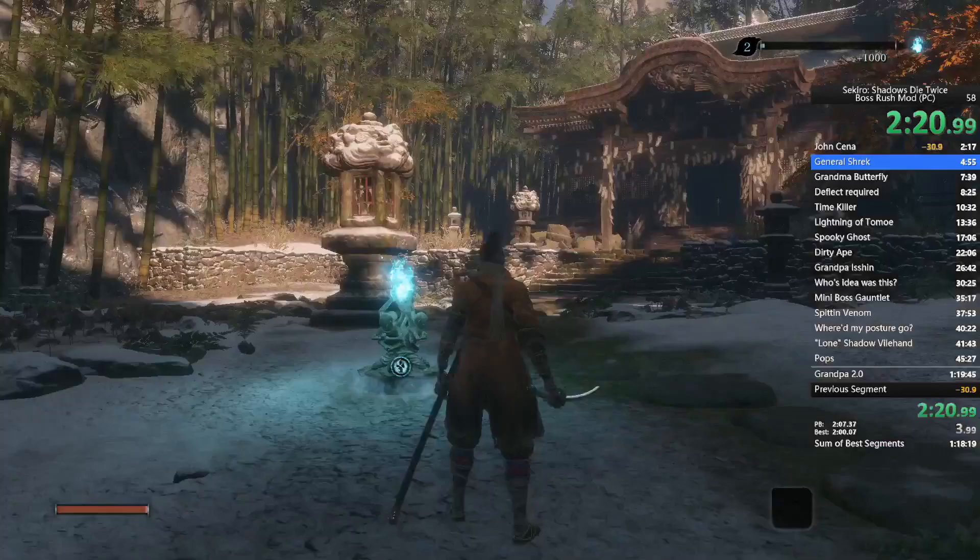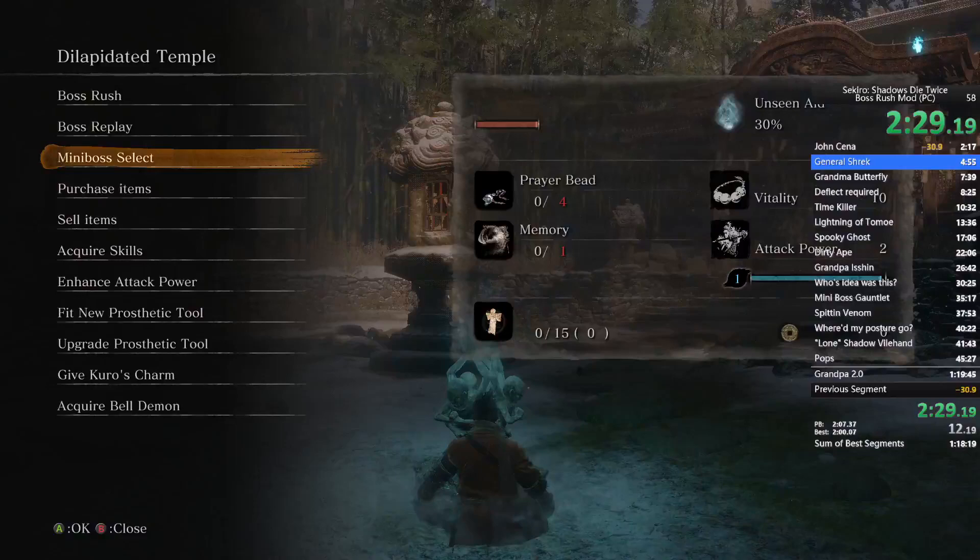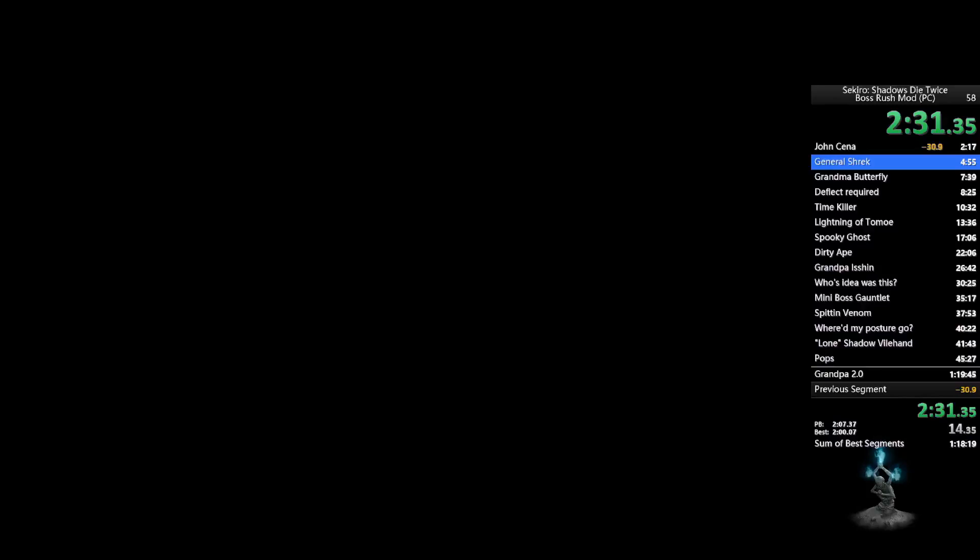Now we're going to fight some mini-bosses, but first we need to go back to the Dilapidated Temple to obtain the Mikiri Counter level one, enhance our attack power, and then go to General Tenzen Yamauchi in the mini-boss section.